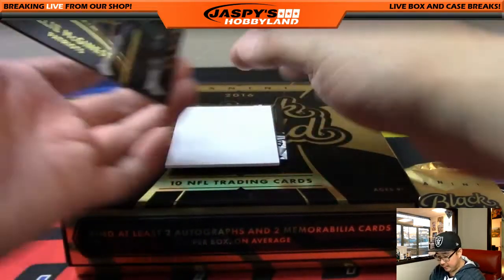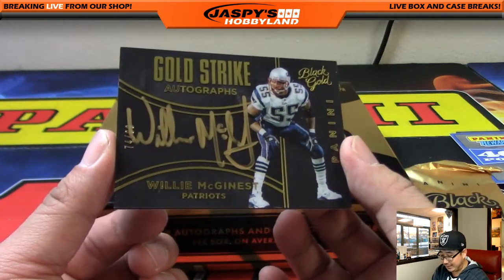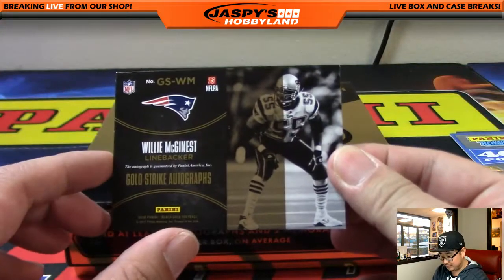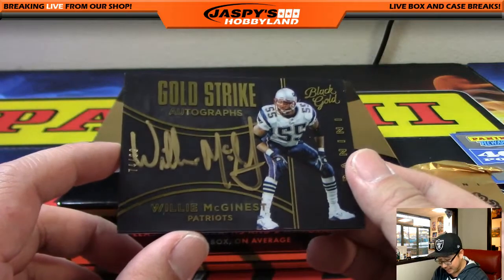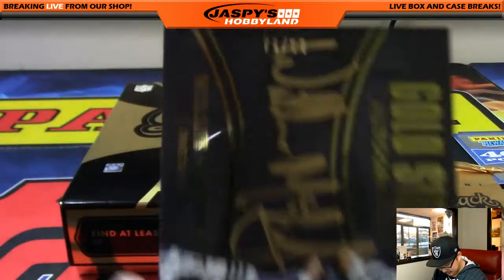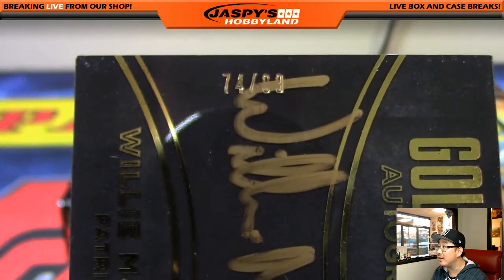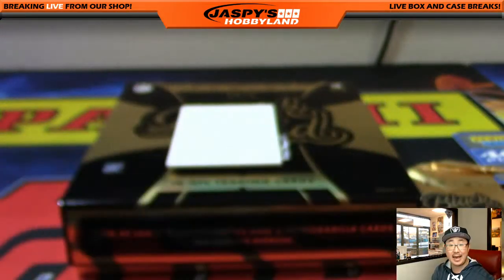We've got another autograph — I initially said Malcolm Mitchell but it's actually Willie McGinnis. Sorry, probably because I'm hopped up on cold medicine. Willie McGinnis, 74 out of 99. Nice one for the AFC East — Nick K. I think he got the Ray Lewis in the other half.